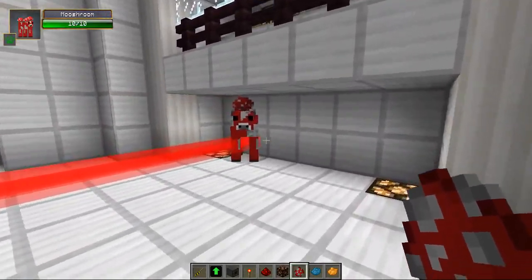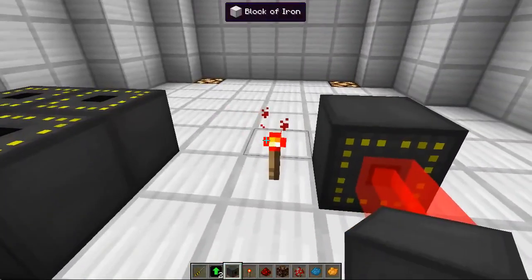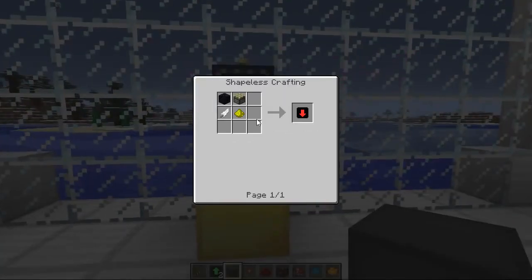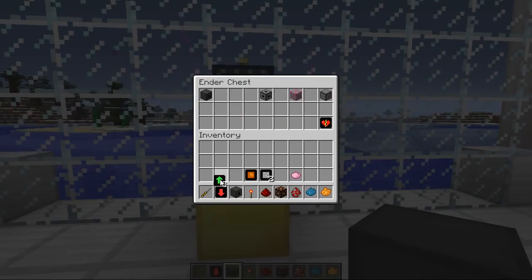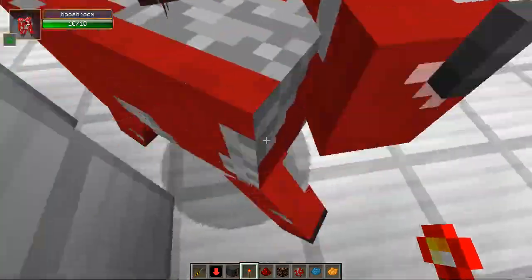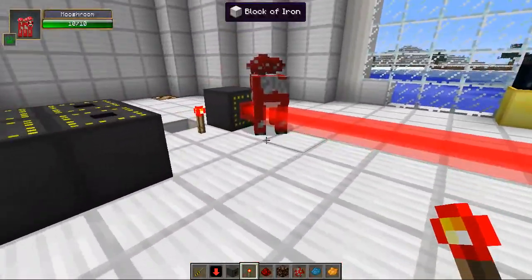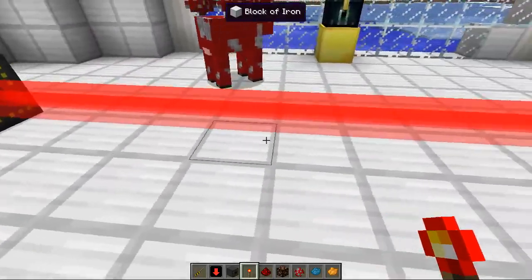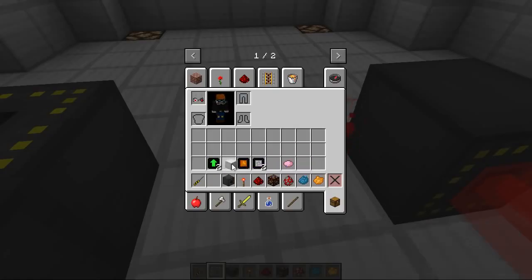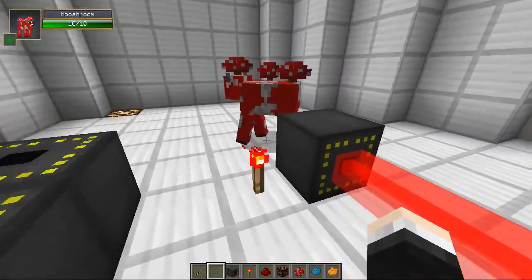If we change this to a pull one — let's just break this and apply a pull upgrade. You're actually going to need the same recipe as before but with a sticky piston instead. Apply the pull upgrade, put the redstone torch on, and push the mooshroom into the laser — and it will be pulled towards the laser. Beautiful! So you can actually make a really cool mob farm if you pull mobs into lava just under here. You could pull players into lava, bits of spiders — the imagination and plans you could create with this is amazing.